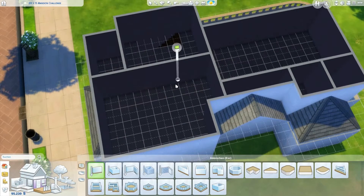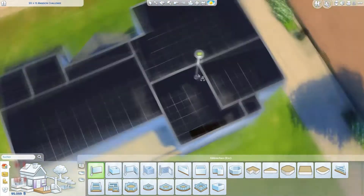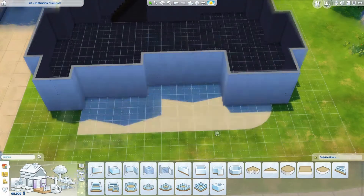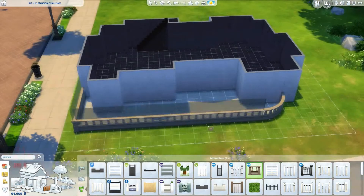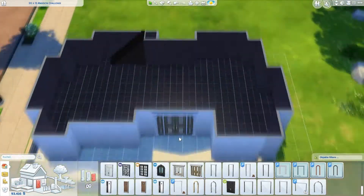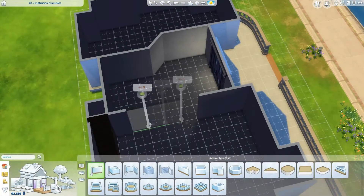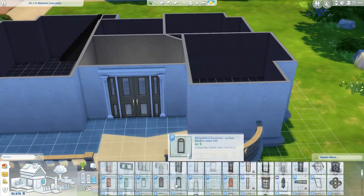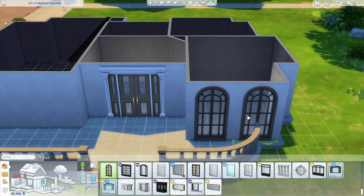I didn't want to change anything because I really liked the inside, so I kind of needed to make the roof fit the house. I think it worked out okay. After like 20 minutes on the roof I just left it the way it was and continued with the rest of the house — because you know, don't struggle with something you're not good at, just leave it alone.